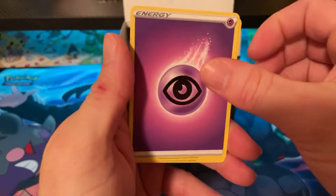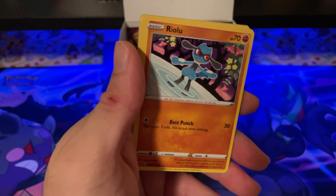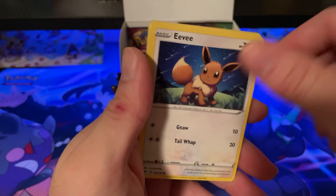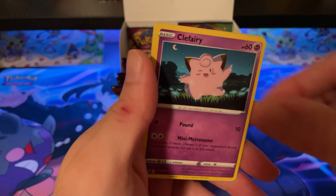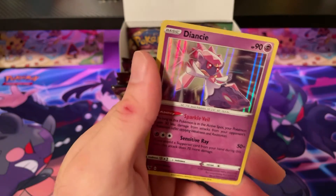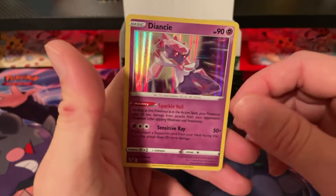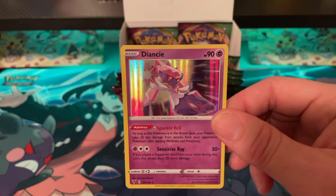Pack nineteen: Psychic Energy, Ferrothorn, Skorupi, Dusclops, Riolu, Eevee, Ceedot, Electrike, Clefairy, Electrike again, and Deonyx Holo — that's our fourth holo.